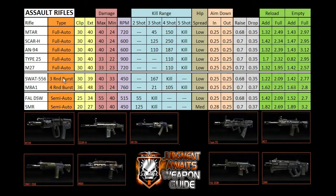Here are the three-round and four-round burst weapons. It's interesting to have a four-round burst weapon. The M8A1 does 35 damage, so three out of four bullets will drop somebody. The SWAT 556 does higher damage, but look at the kill range — the SWAT 556 maintains that higher damage at a much greater distance, which I really like. The SWAT 556 also seems to reload faster. However, keep in mind the M8A1 fires almost twice as fast as the SWAT 556, so it's important to weigh all these factors.